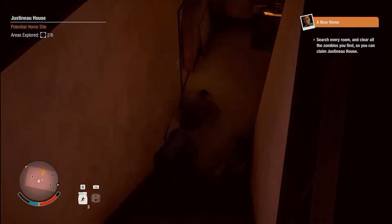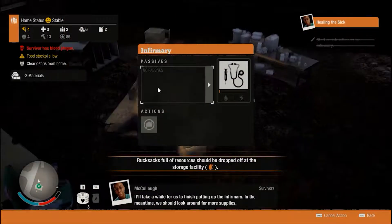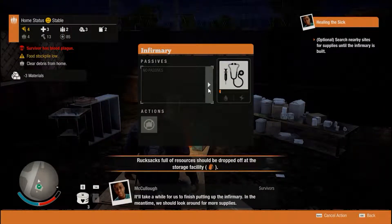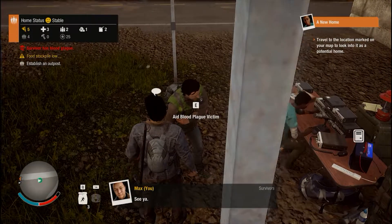Hello guys, it's Stitch Engineer, and today we're playing State of Decay 2. Last episode, we built up an infirmary to help out a boy with his blood plague, and so this episode we're going to go find some meds to help supply that same infirmary.